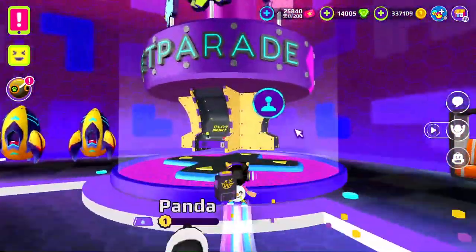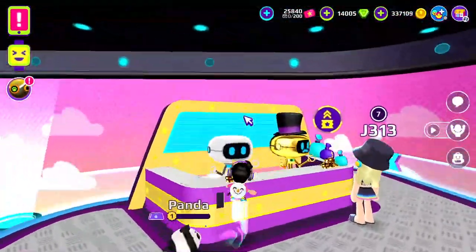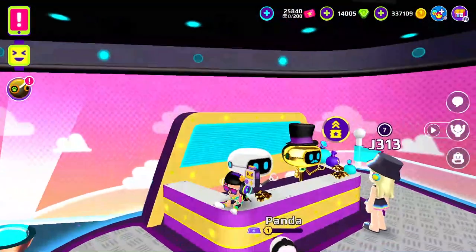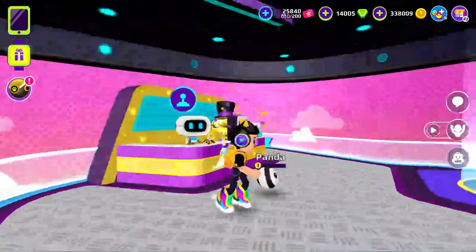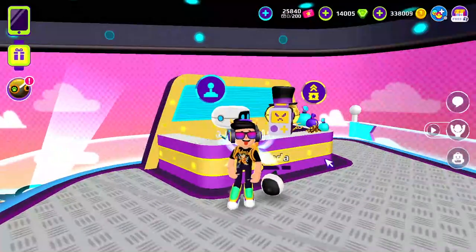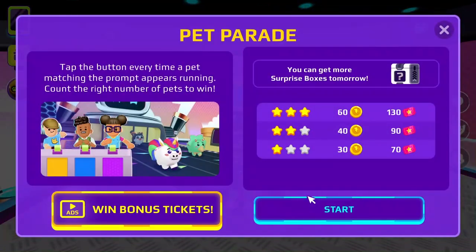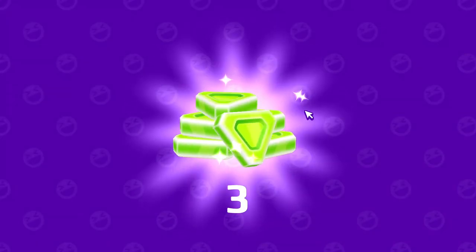The second — and also the last — surprise box can be found in the waiting area of pet parade. It turns out the game was bugged, so I had to exit and rejoin. Once the game is available, just click on start and you'll find the surprise box in the lobby. And here you go, another three gems.